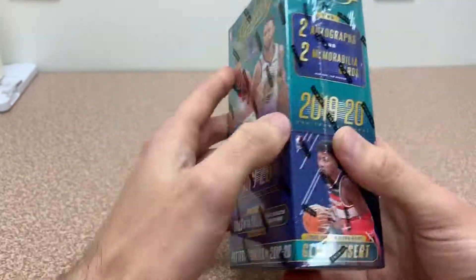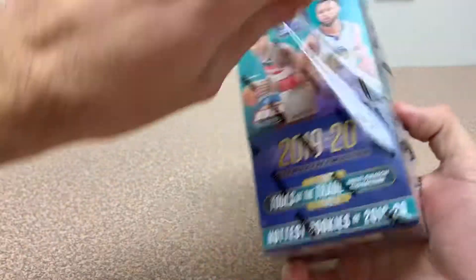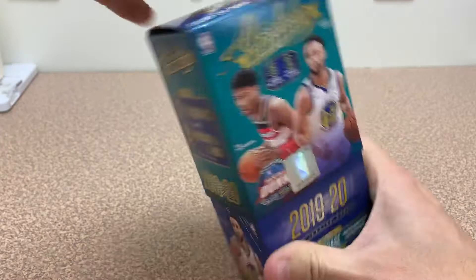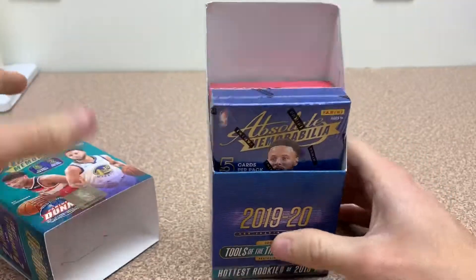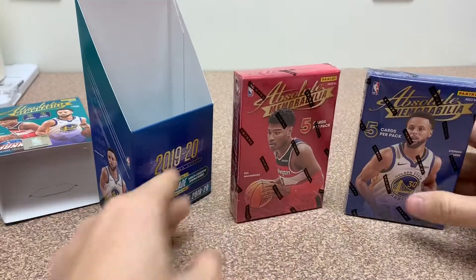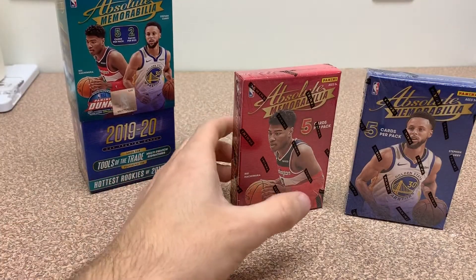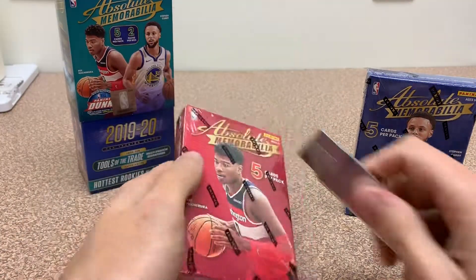Let's get into it — two packs a box, five cards a pack, guaranteed four hits. And we're looking at those rare glass inserts, which is kind of a big deal with these. They've got one master box with two mini boxes inside, featuring Steph and Rui Hachimura on them.